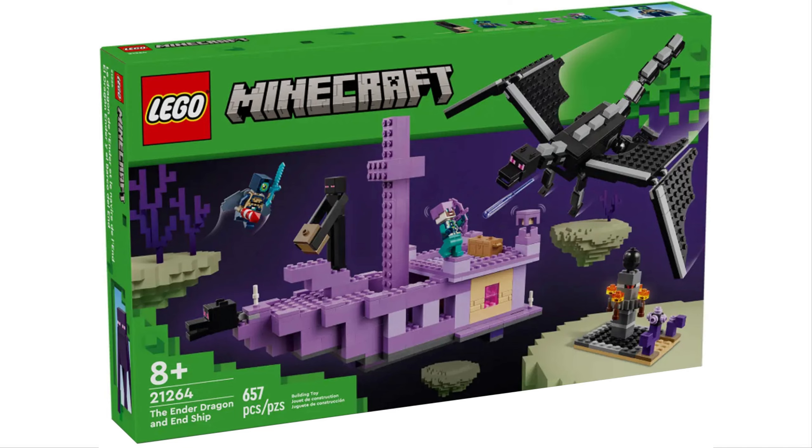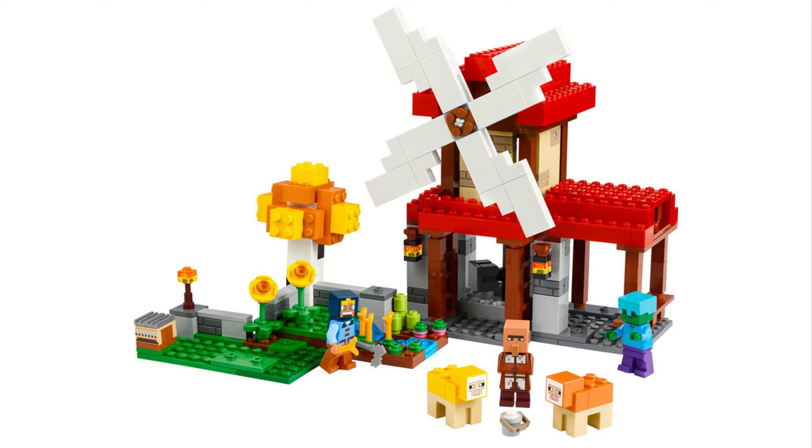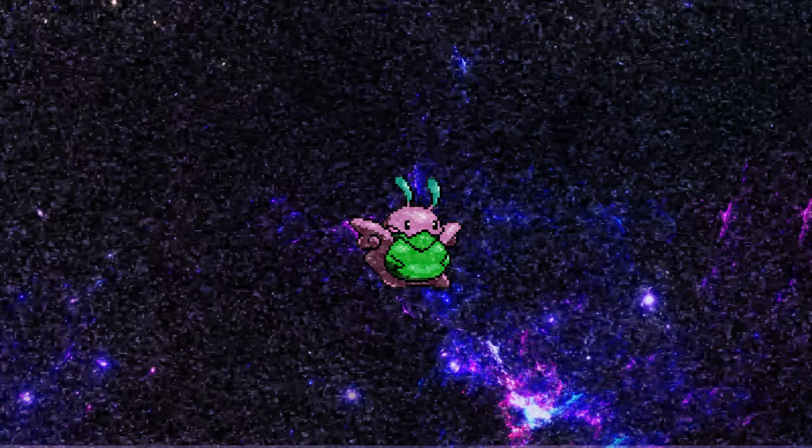A new set just got revealed while I was editing: the Windmill Farm. We don't have the set number just yet, but you can see it's a very colorful, beautiful set. There are different colored sheep, a nice birch tree, and what looks like our first loom. There's also a villager area, which is always nice to see. The windmill looks like it actually spins, so I'll be curious once we get more detailed images. This is probably a $20–$25 set, though the windmill build might push it a little pricier.